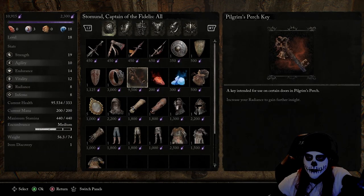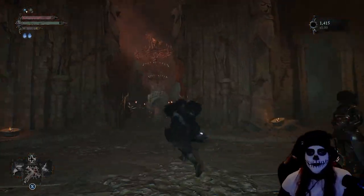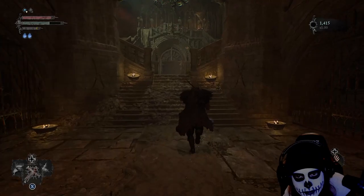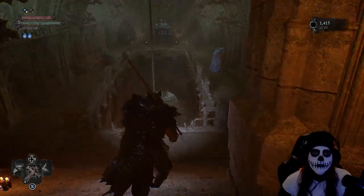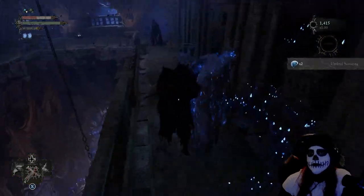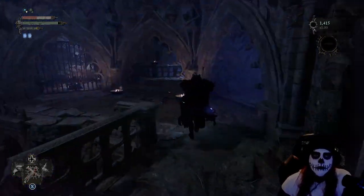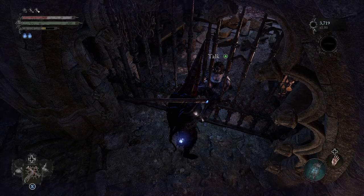I immediately went and bought the Pilgrim's Perch Key because I just had enough for it — I wanted all the secrets in this zone as soon as possible. Any time I see a key up for sale I'm going to buy it so I can open things up as we travel through. We'll be heading into the umbral, hit that umbral rift for those little tokens, and then we'll have a prisoner over here.